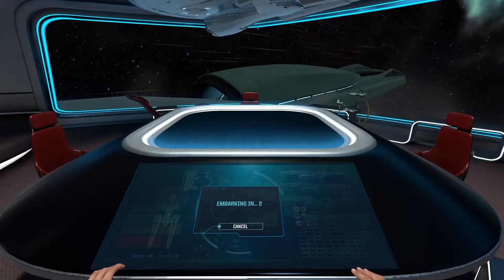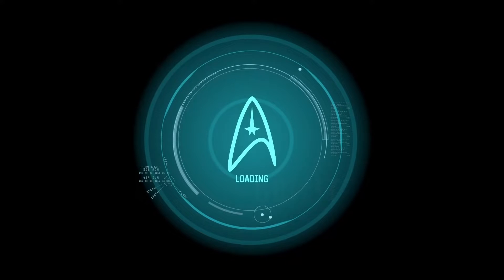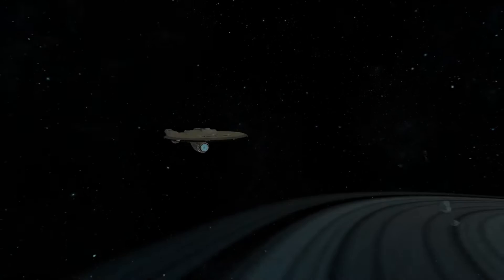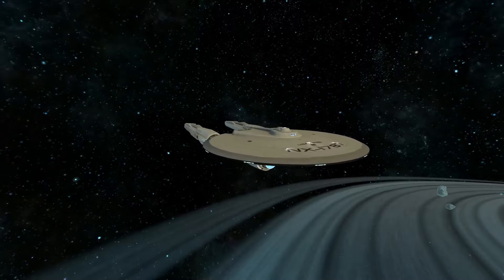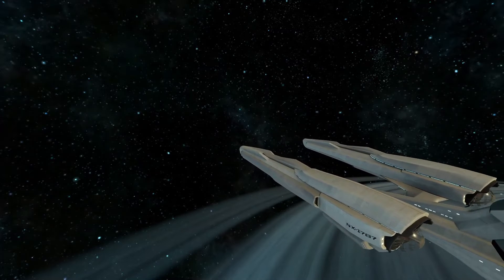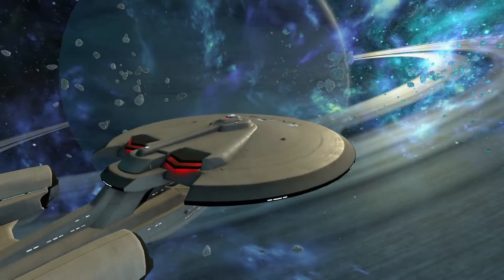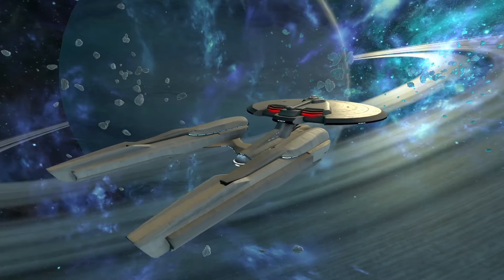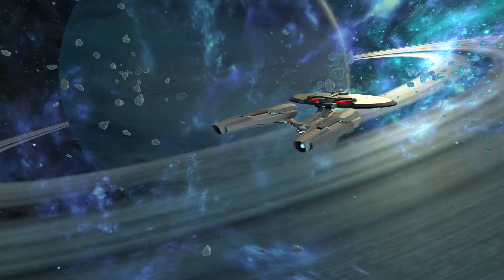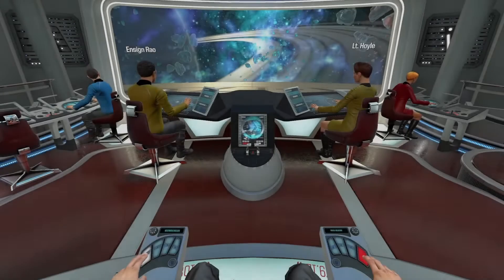Hey guys, Retro Badger here, welcome to episode 2 of the Star Trek Bridge Crew playthrough. Captain's log, stardate 2258.201 — our science team has discovered a connection between the anomalies we encountered in the Silva system. Each showed the presence of a highly unstable substance known as protomatter. Our continued exploration suggests the entire trench may be contaminated, but further research will have to wait — we've received a distress signal from an independent vessel and are now in pursuit to render aid.